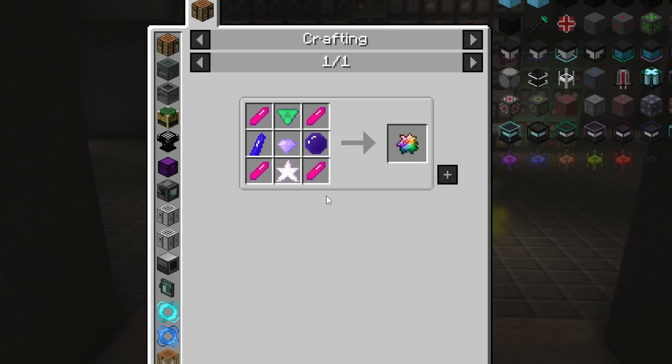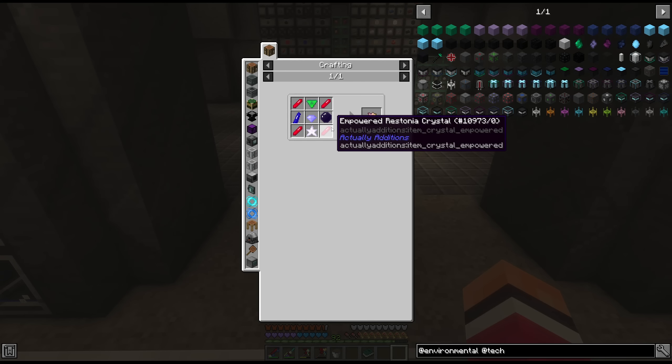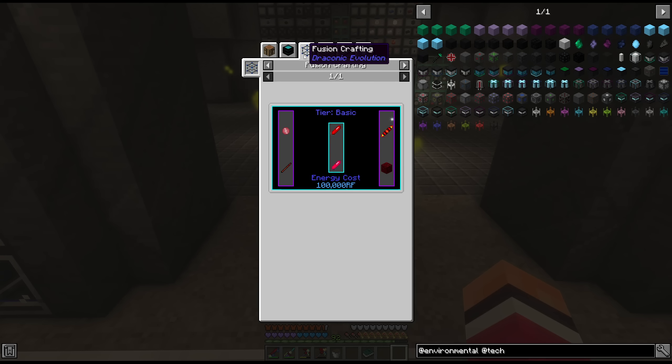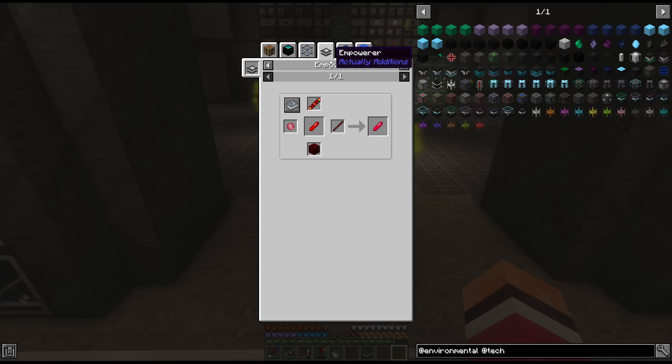And if you're asking yourself what a terrestrial artifact is — it's a combination of all of the empowered crystals from Actually Additions. We currently can't automatically make these, so let's fix that. In order to make them, you can use a combination crafter, draconic evolution fusion crafting, or, if you're really poor, the empowerer. And guess which one we're stuck with?